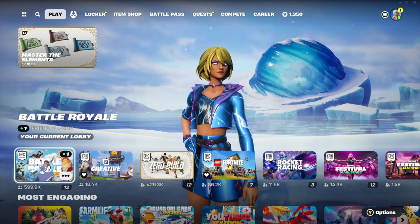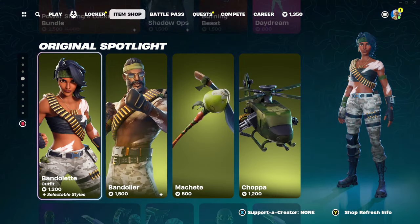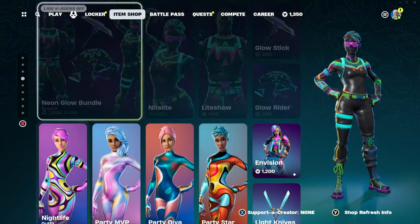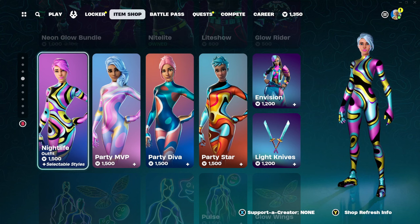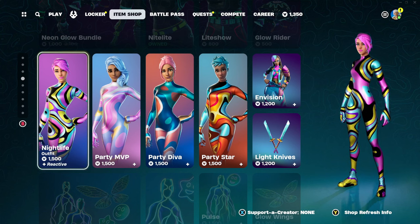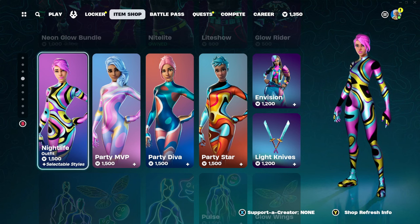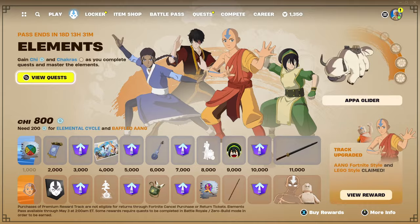But really quickly before I show you how to do this glitch, I just want to remind you guys that I am still gifting my subscribers whatever they want from the Fortnite item shop. So if you want a chance to get a free gift from me, all you need to do is drop a like on this video, subscribe to the channel, and comment down below your Epic Games username so I can add you and send you the gift if you end up winning. Good luck!